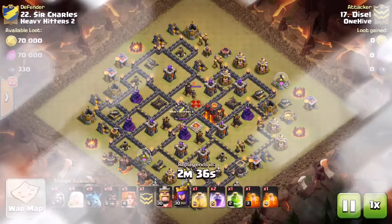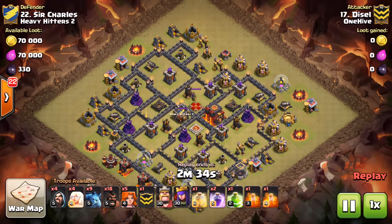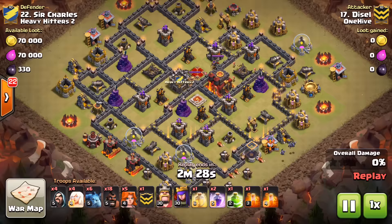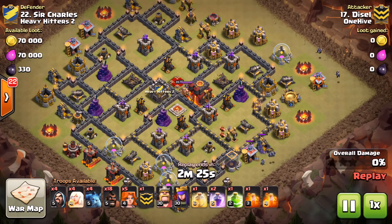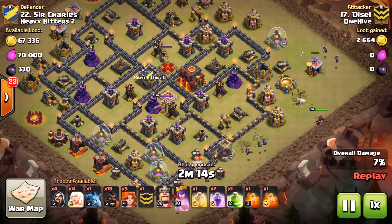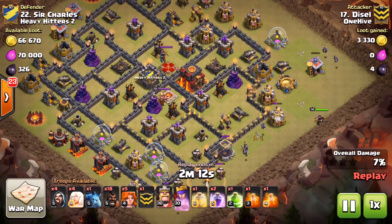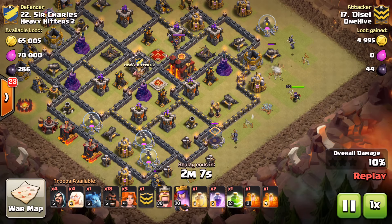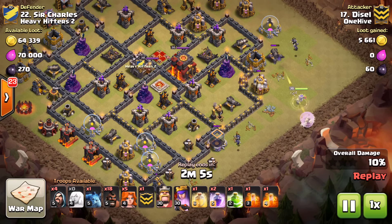Now we've got some TH9 action — well, 9.5. I love watching nines hit 9.5; it just adds that extra degree of difficulty that most TH9s in the game can't handle. If you look around Clash, most TH9s wouldn't even think about attacking a 9.5. For some reason it's entertaining to me. He comes in with a couple of minions on both sides to get free buildings, drops the queen down, creating his funnel and making sure the path goes the way he wants.